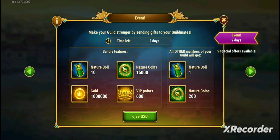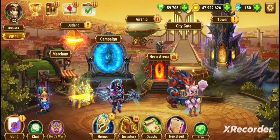There's also an event shop where you can buy things with real money, and this will give you VIP points. The first event bundle is $6.99 — for $7 you get 600 VIP, Nature Coins, plus an additional 10 Emeralds and about a million gold. And everyone else in your guild will also get a Nature Doll and 200 Nature Coins. So it's a way to not only boost your own progress but also benefit your guild, and the bundles go up from there.